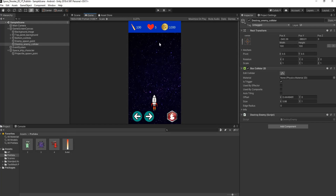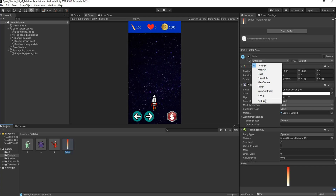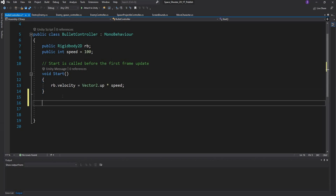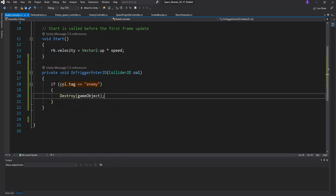Next, when we fire a bullet at an enemy we want an explosion to happen and the score to increase. First, go into the bullet prefab and add a tag — click the plus icon, name it 'bullet', and tag the bullet prefab accordingly. Then go into the bullet controller and set up an OnTriggerEnter2D event: if the collider's tag equals 'enemy', destroy this game object — that's the bullet.